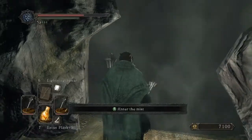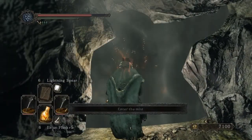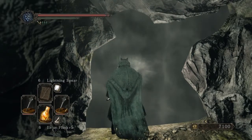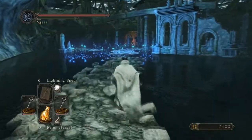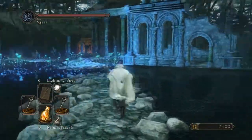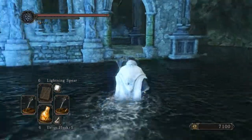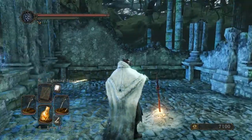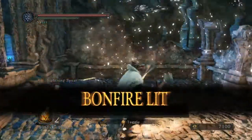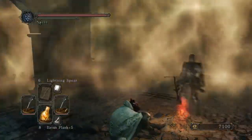We've gotten through two today — let's see if we can get through another. Let's use a flask and try and figure this one out. Not a boss — cool, just a fog door to another entrance or another zone. Whoa, magic — ooh, bonfire! Let's get some flasks back because we had used three.